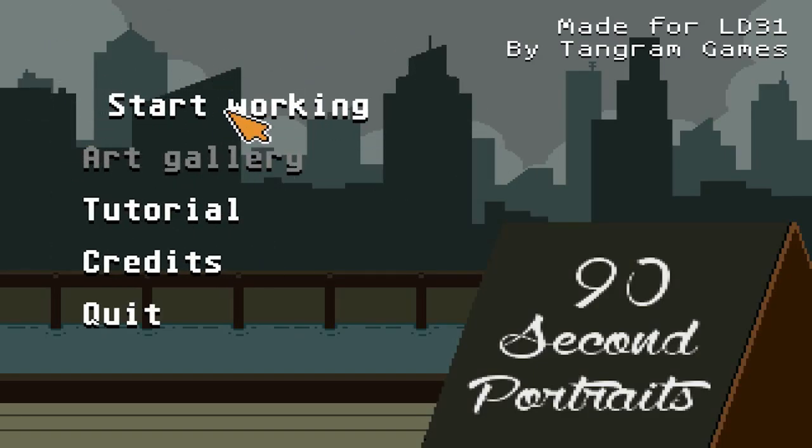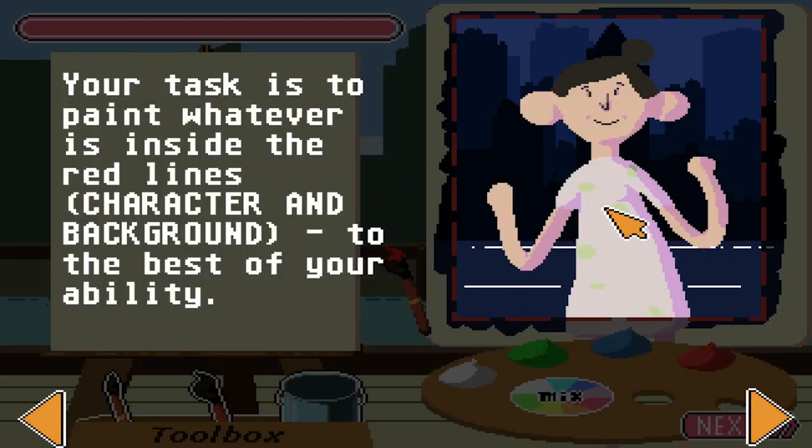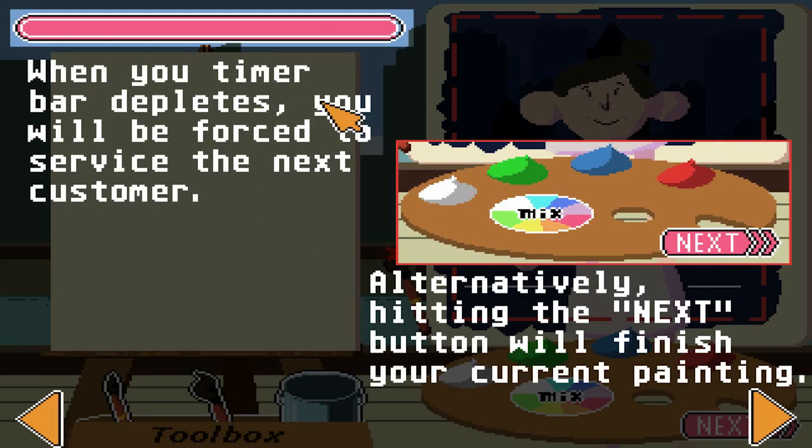We're going to play some more indie games. This one looks good. John, start working. We're going to not do the tutorial. We don't care. Yeah, but I haven't even seen anything — I didn't even know it was called this. Okay, stop. Time is money and you have neither. In 90 Second Portraits, you're paying the bills by speed painting portraits of bypassing customers. You have 90 seconds to paint a customer. Yes! And here's her preferred background image.